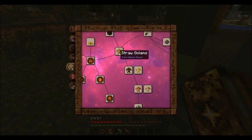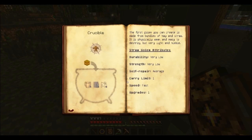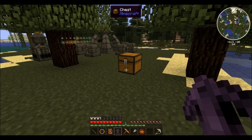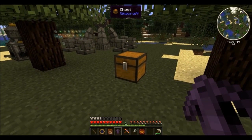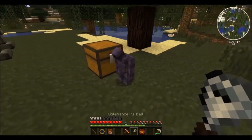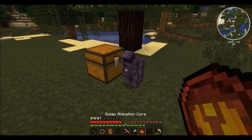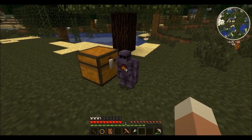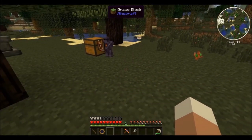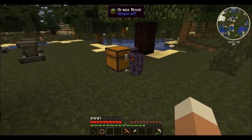Now let's have a look at Thaumcraft's golems and how to deal with them on a very basic level. Each golem has its stats and applicable upgrade slots. Some will be faster and others will be stronger, it depends on what you really want. To make a golem functional, it requires a golem core, depending on the task he's supposed to do. For instance, you can spawn a golem adjacent to a chest and assign him a gathering core, which will make him pick up anything that's on the ground and put it into the chest.